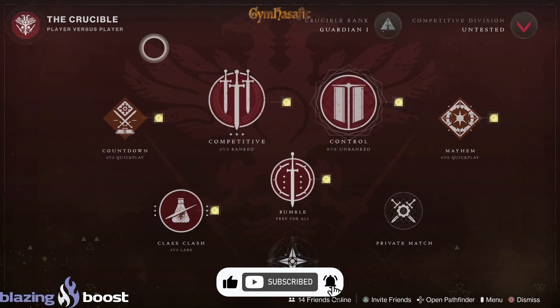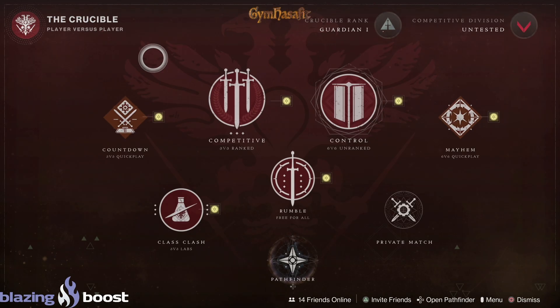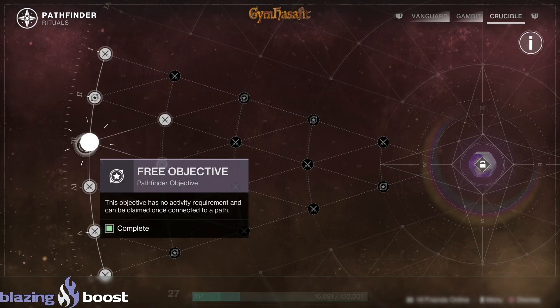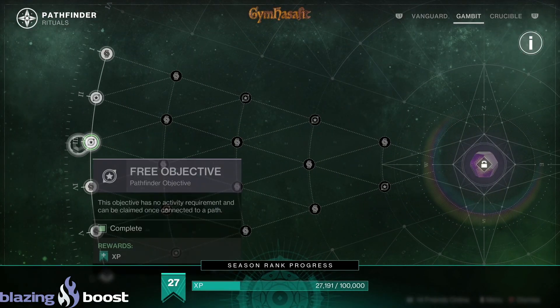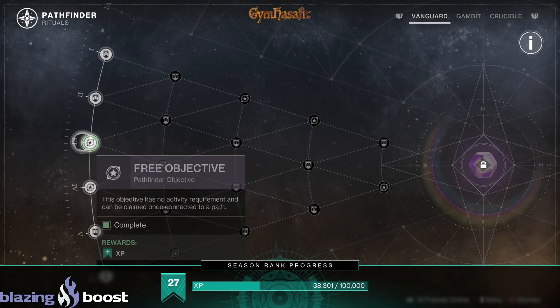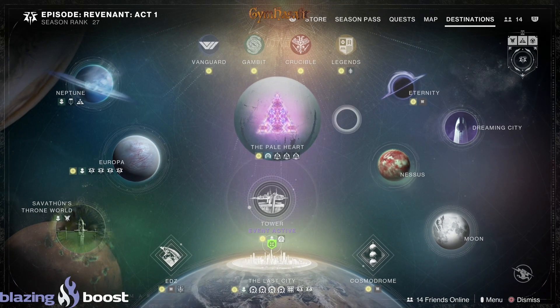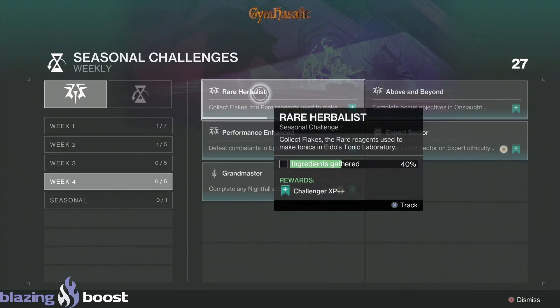The Crucible maps are Countdown Competitive, Control, Mayhem, Class Clash, and a free Pathfinder objective on each one. Go click that for happy stuff. Happy Halloween to everybody celebrating!